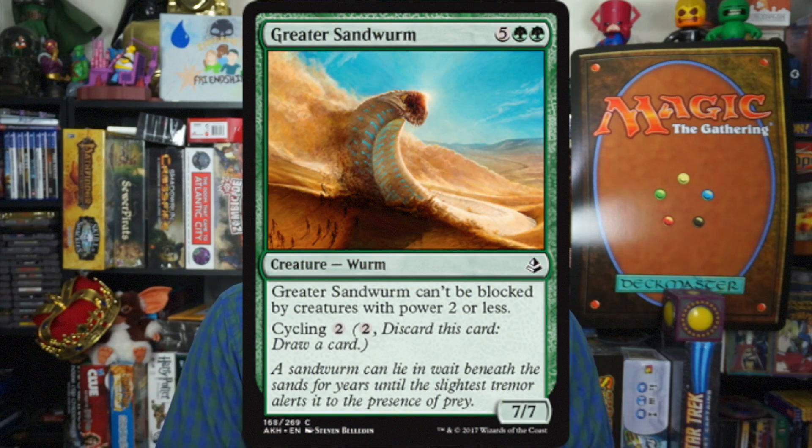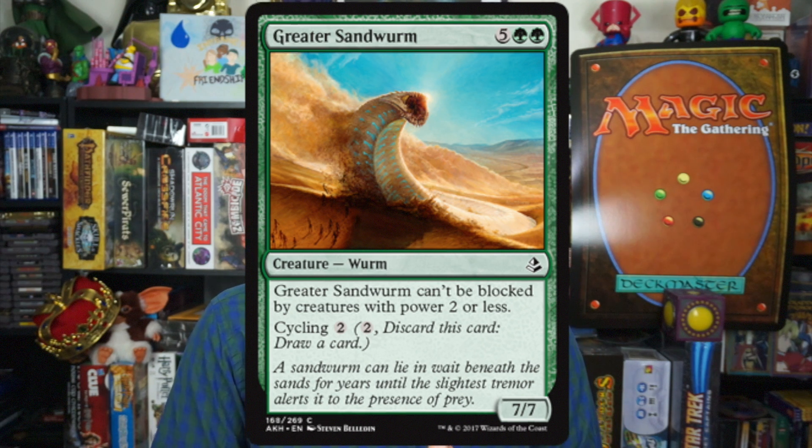Number 9: Greater Sandworm. Five green green for a 7-7 creature worm. It can't be blocked by creatures of power 2 or less. Cycling 2. Now you're saying 7 mana for a 7-7 — yeah, that's fine, but that's 7 mana, that's a lot.